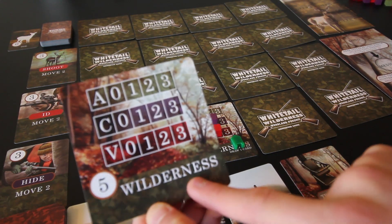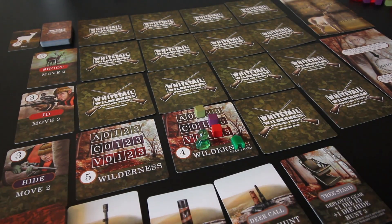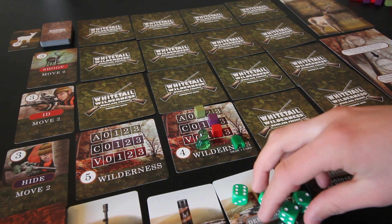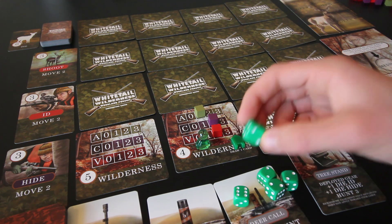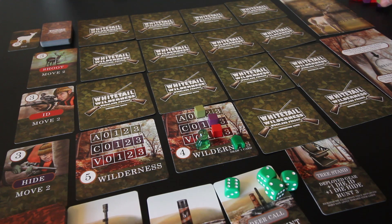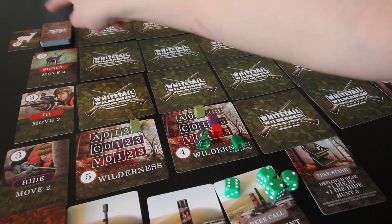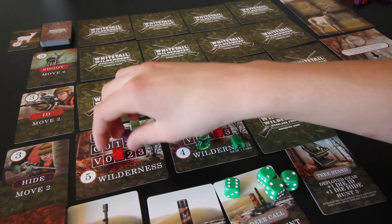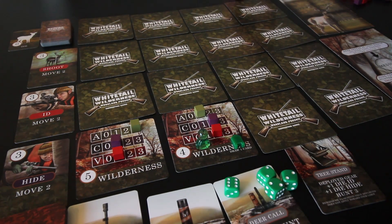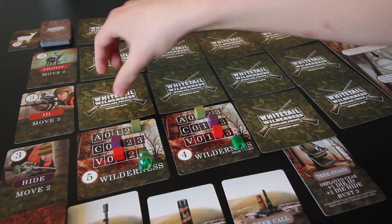I'll go right here. This is another wilderness — it doesn't have a draw card action, but we do get five dice. Rolling them: the twos become ones, this one becomes zero so we discard it, and the six becomes a three. I'll put activity at three to get a bunch of cards from that deck, and put the others at one. Moving my pawn, and then my second movement goes right here.